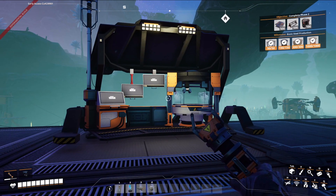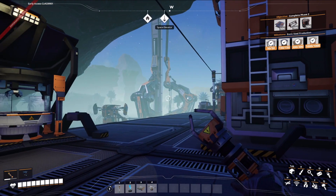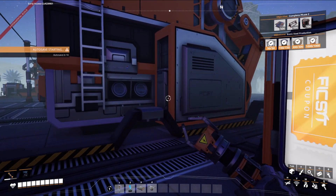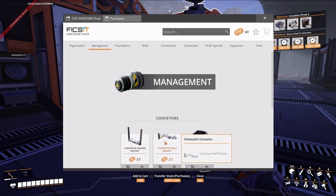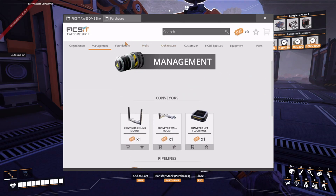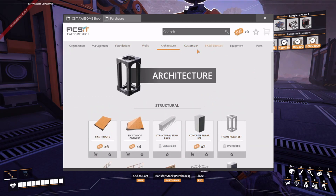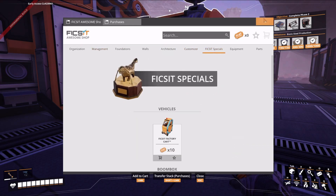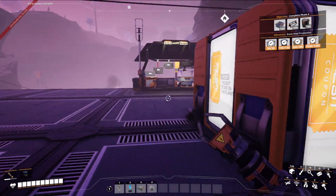Today we're going to be going with basic steel production, probably trying to figure out a good place to set that up. We're also going to start looking into getting things like wall mounts and foundations, walls, architecture — all that fun stuff. But that's going to have to be later on because that requires trashing things, and I'm not at that point yet.